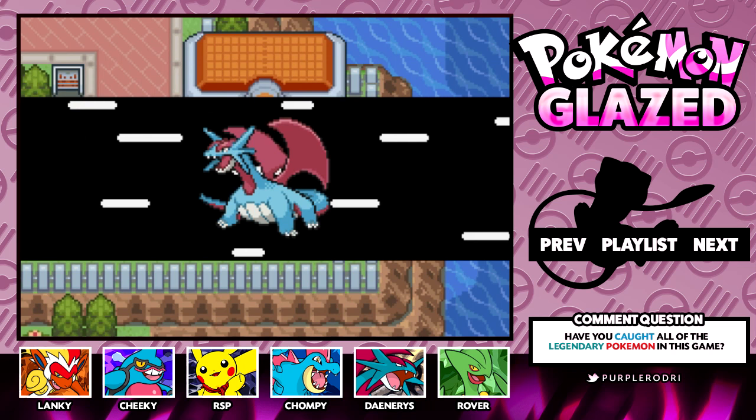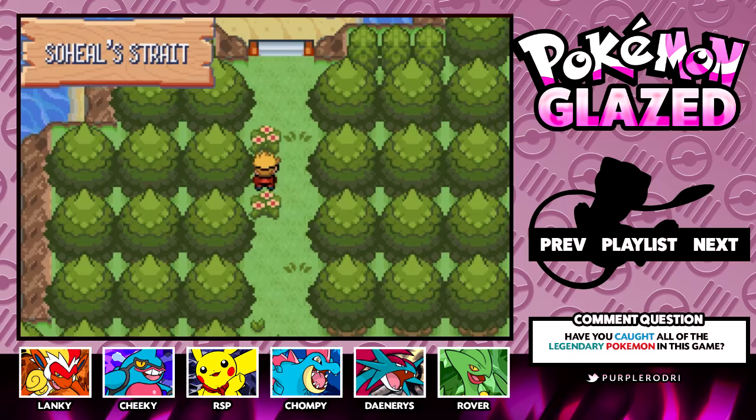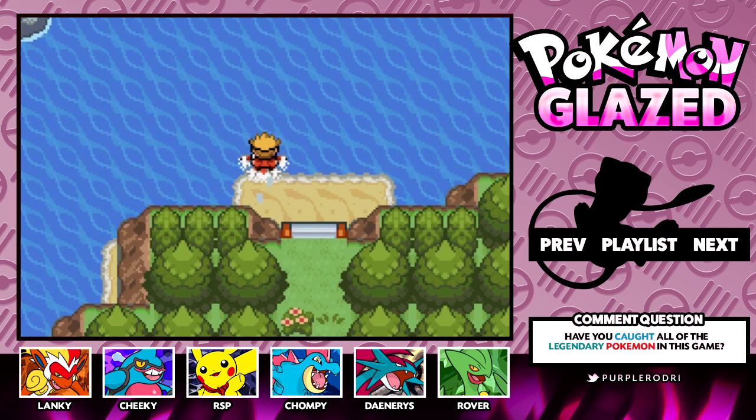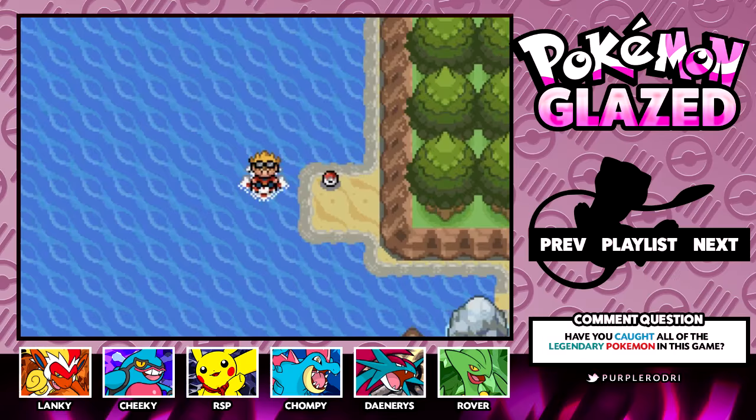I hope you guys are having a great week — it is Tuesday, so we still have quite a bit to go. I thought it would be a good time for us to go after all these legendary Pokemon, as there are going to be a bunch spread across these three regions. They're going to be Pokemon up to Gen 5, so there's going to be a lot of legendaries. They're actually hidden in a lot of little areas you wouldn't think about, so I've started looking into where all these legendaries are hiding in this game.